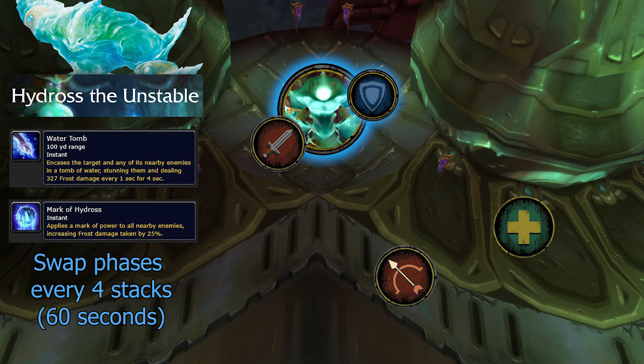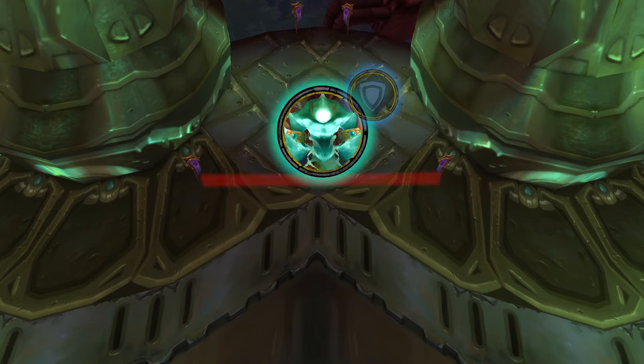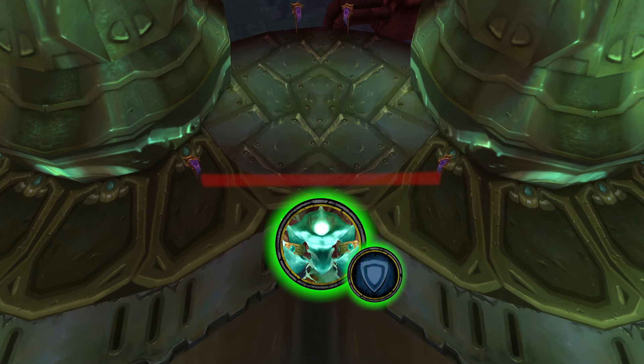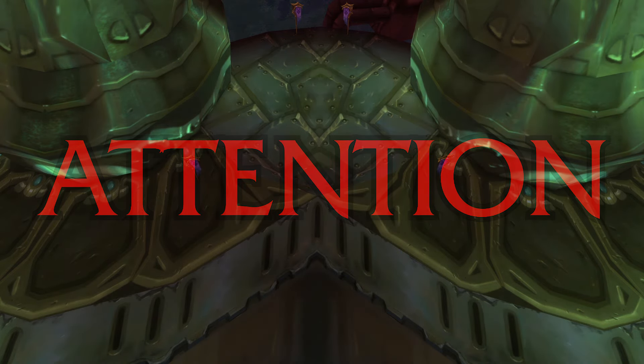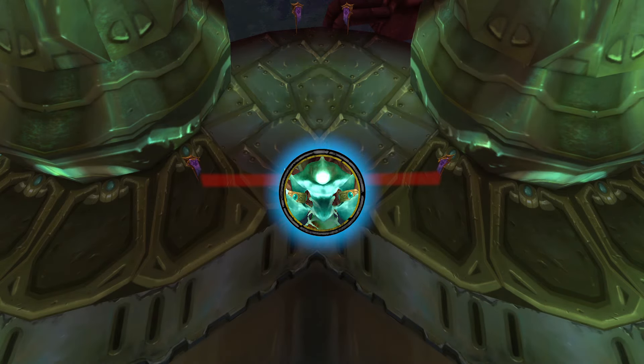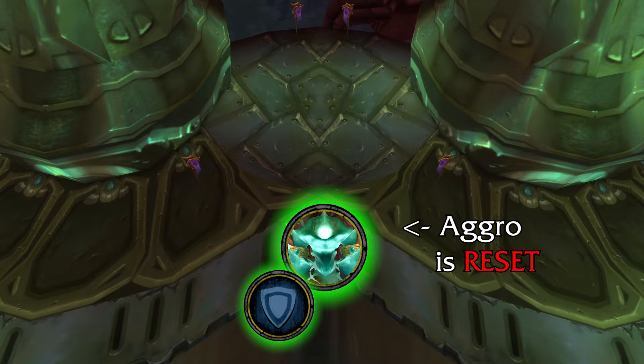It's recommended that every four stacks, aka every minute, you transition the boss into its poison form. To transition the boss, you're going to need to pull it over the imaginary line marked with these flags. The water beams will disconnect from the boss and it will morph into its poison form, and water elemental adds will spawn whenever the boss crosses the line and switches forms. Every time Hydross switches forms, its aggro is reset. If your raid fails to let the tank establish aggro, it will be the number one reason why you die on this boss.